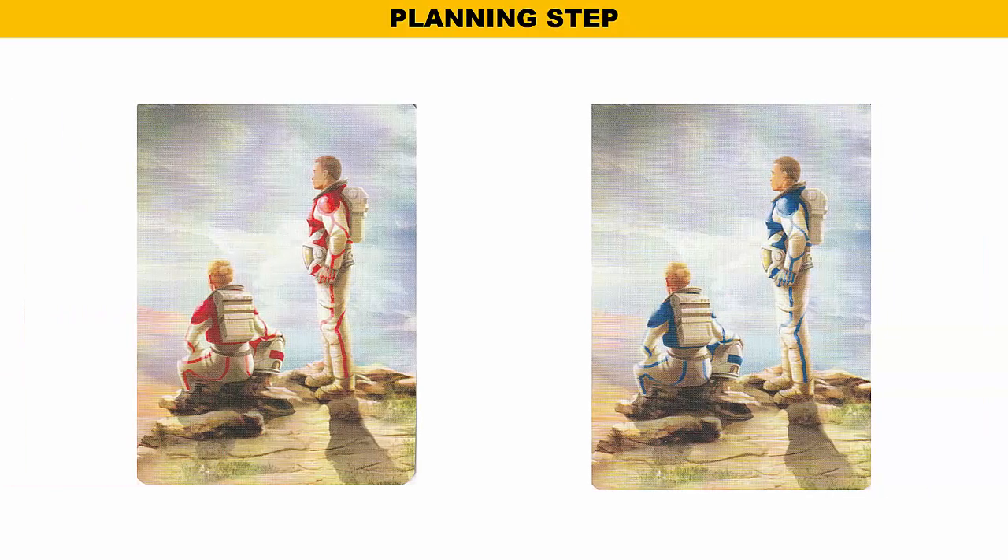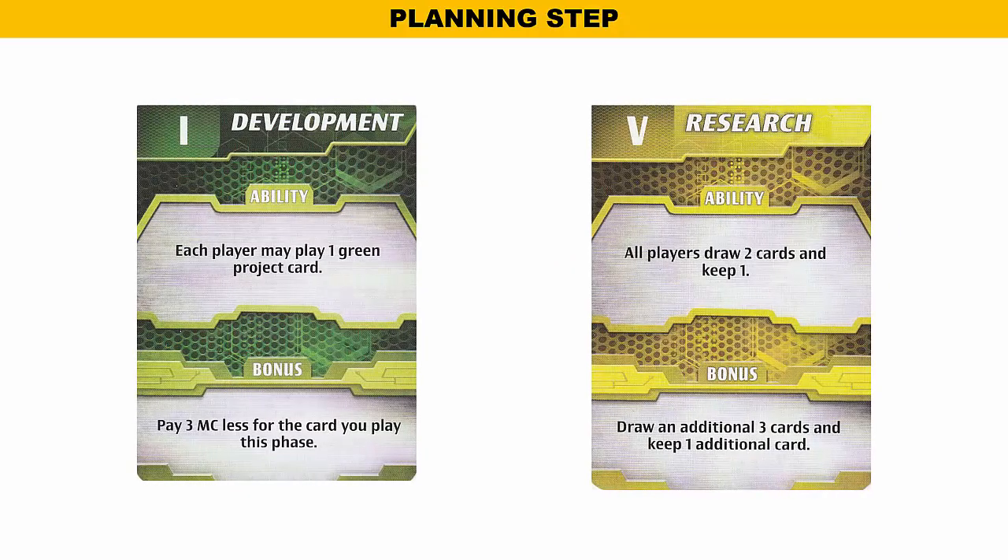Now let's start the first round of play. In each step and phase, all players play simultaneously — you do not have to wait for other players before starting your turn. The first step is the planning step. Each player simultaneously chooses a phase card from their hand and places it face down. The phase cards are then revealed; these cards determine which phases will be resolved this round. A player is not allowed to pick the same phase card two rounds in a row.